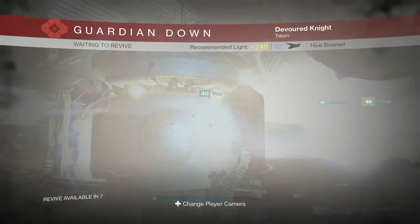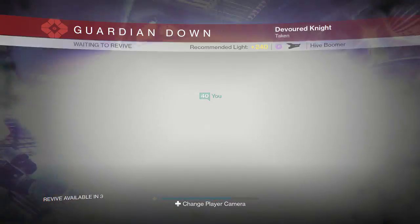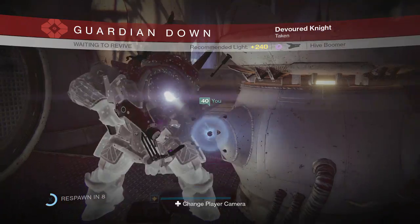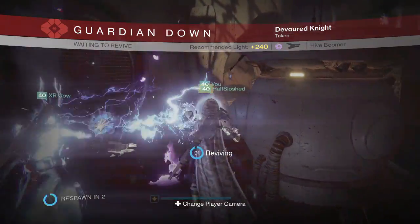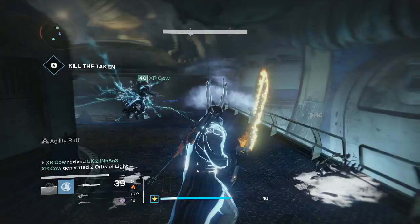Because of the sword, it takes out enemies pretty fast — make sure you have a guy with a sword who uses the uppercut, as it does a ton of damage. I'll be doing a video on that as well. Make sure you have high-power weapons. Storm Callers also come in handy because they take out Taken pretty fast.